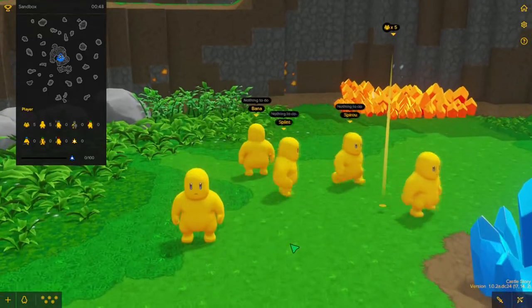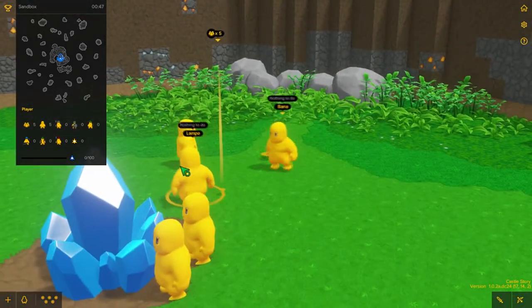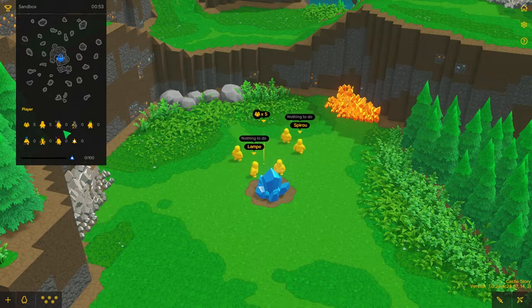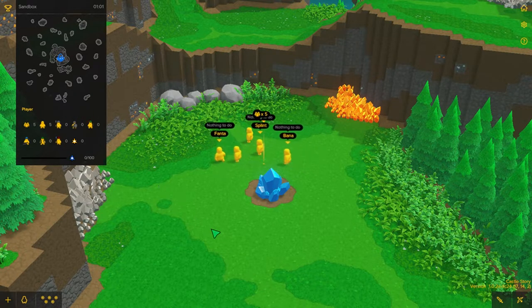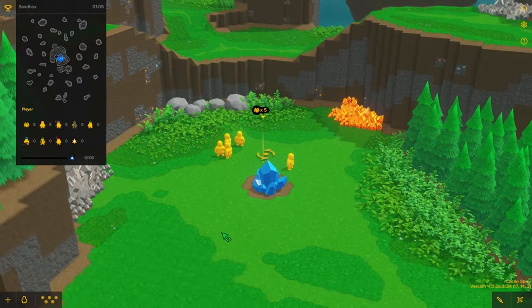Now you have these little yellow men — they look so funny. They are called Bricktons and they are your workers. You can see over here we have five workers. You can turn them into soldiers and archers and mages and a lot of other things, which we will go over when we actually start to play the let's play.